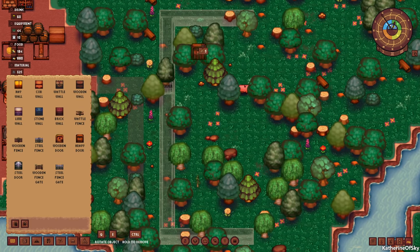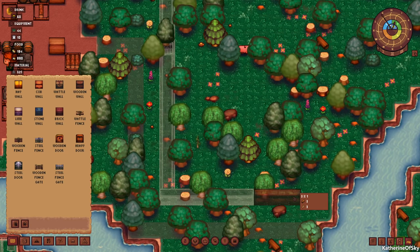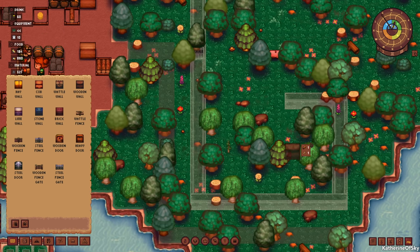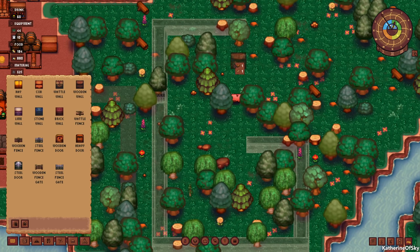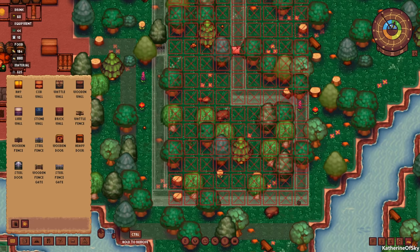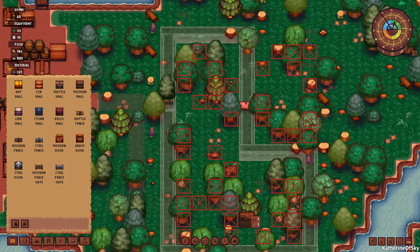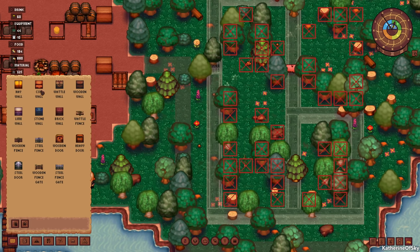I want to have maybe the kitchen over here and then maybe some bedrooms over there. I'm going to go ahead and leave some space around this place — four is a minimum size for a bedroom, I think. So we'll leave five so that we can have a little shelving or something there, and then here will be our kitchen. And then we have this large room — we'll figure out something to do with it, and we'll put the door right here.